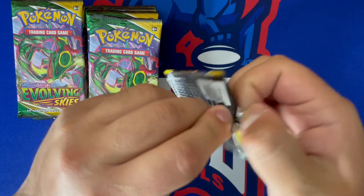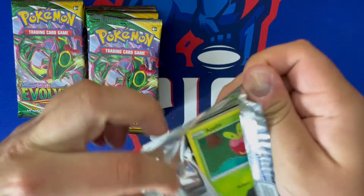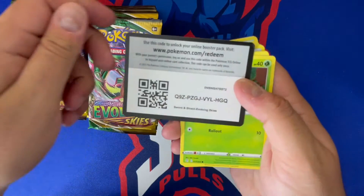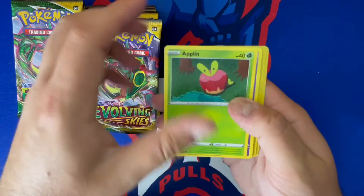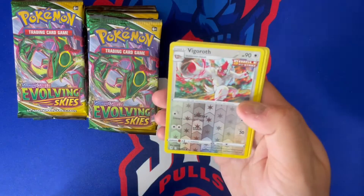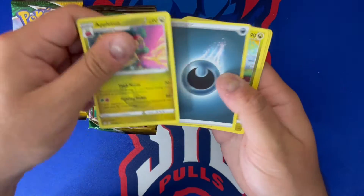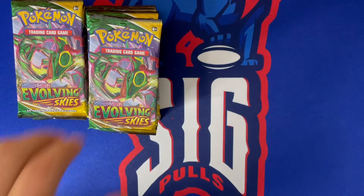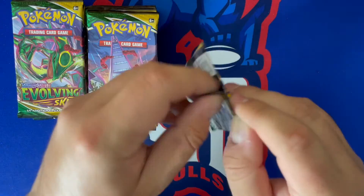We pulled Dragonite yesterday and I totally forgot to mention it — I was pleasantly surprised, very happy to have pulled one of Dragonite's cards. Gyarados would also be one I'd want, along with Umbreon and Flareon. There's a lot of good cards. I like what Pokemon did with this set personally — let me know if you like it or hate it down in the comments below.